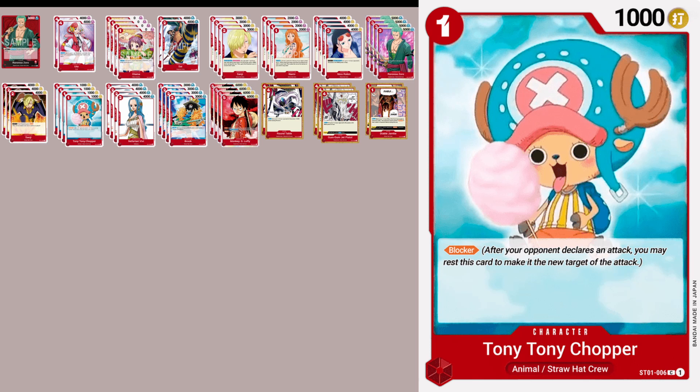Next up is Chopper. I've seen the light and seen how valuable it is to have Chopper blockers. He's one of my favorite cards to play on turn 1. He allows you to be very aggressive right out of the gate by being able to protect Zoro. He can also protect Robin against green decks — they like to play Nekomomushi and tap Robin, then take her out with their leader. I even feel safe to play turn 5 or 6 Luffy with Chopper out.